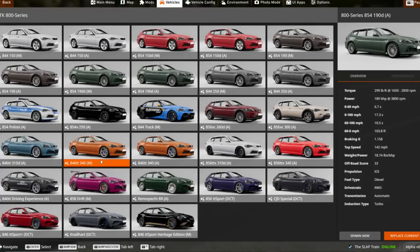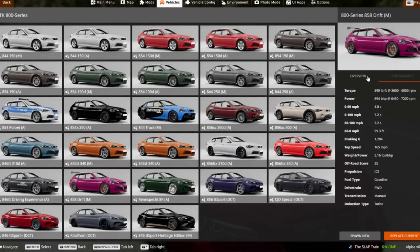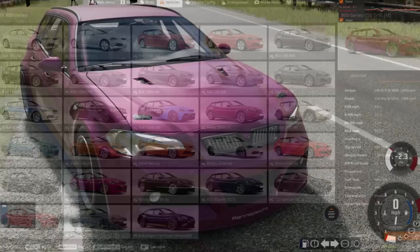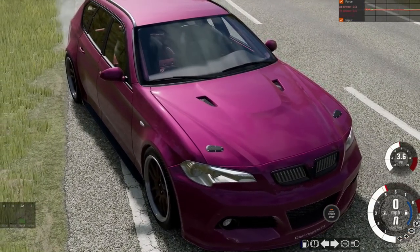That was fun, but let's check out some of the other versions. We actually have a drift version — going to pull this out, 694 horsepower. I need a full gated transmission.